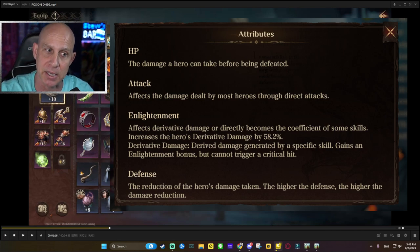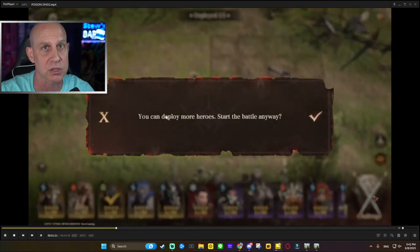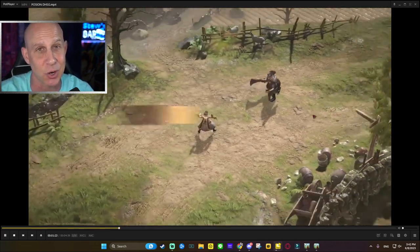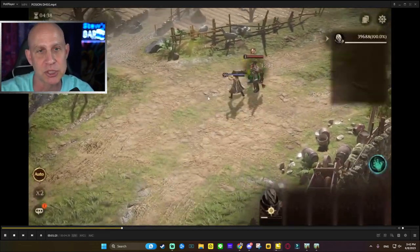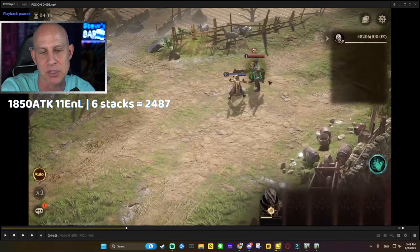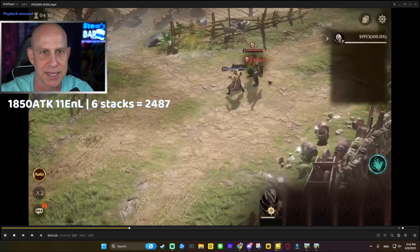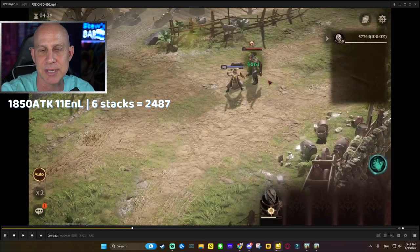I know you're saying enlightenment only says it increases derivative damage, and some healers say it increases healing with attack plus enlightenment - you're right, but that's not how it's actually working. I really think it's meant to be this way because the gear that works with enlightenment plus attack is called the assassin set. Right now with no real enlightenment, we're looking at damage of 4,126 off of nine, ten, eleven stacks.